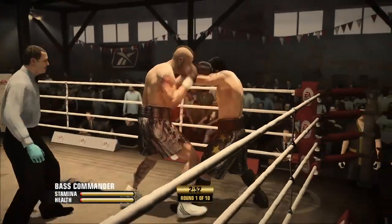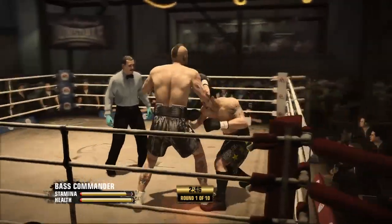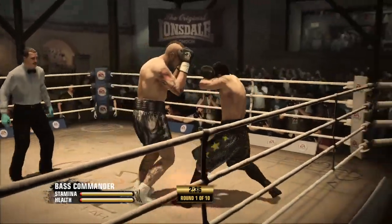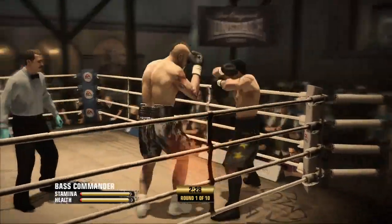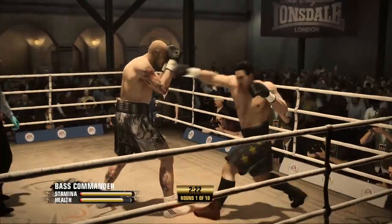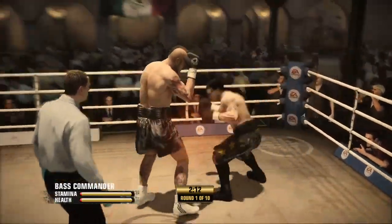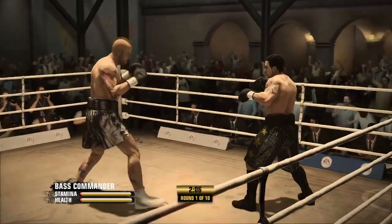Round one underway. Kid Dynamite's unable to land that shot clean. Well played, straight right hand. Basic but beautiful — jab, right hand. And now he brings the left hand upstairs. Another huge shot comes in early on in this fight.